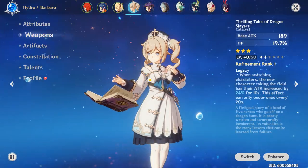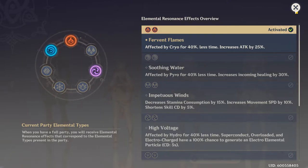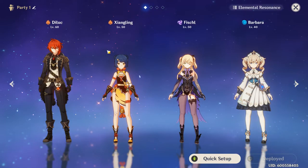Looking at elemental resonance, the Pyro elemental resonance is the only one that gives you an attack increase. Perfect Flames reduces effective cryo duration by 40% and innately increases your attack by 25% for your entire team. So if you're running Diluc with Xiangling or a similar Pyro duo, you'll get that 25% attack boost.